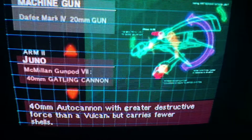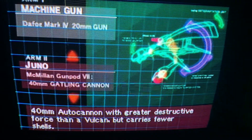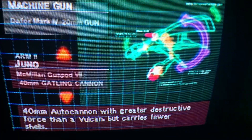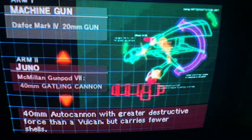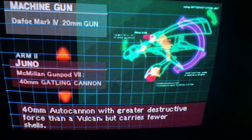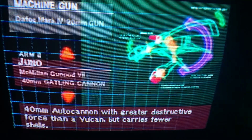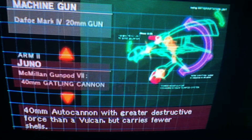Juno is my favorite. It's basically the Vulkan - the gatling gun or machine gun - but way faster and stronger. The downside is this thing goes through about 400 bullets in roughly 10 seconds, so you don't want to waste it on little guys. It's definitely my favorite and it's one of the four secret ones, but there are a couple of places you can unlock it.